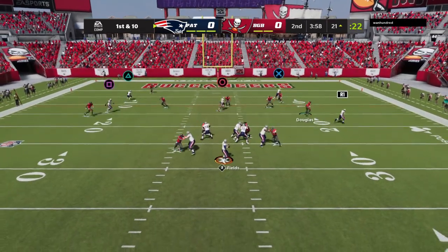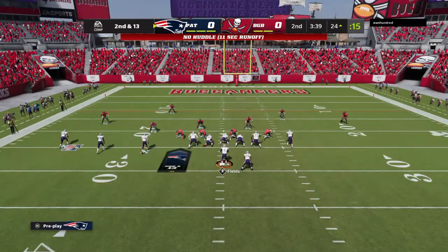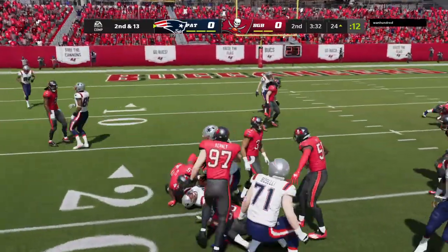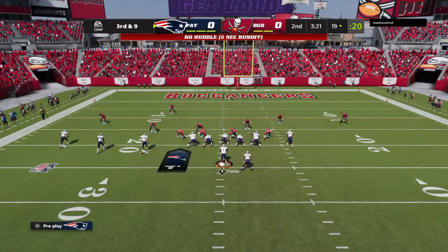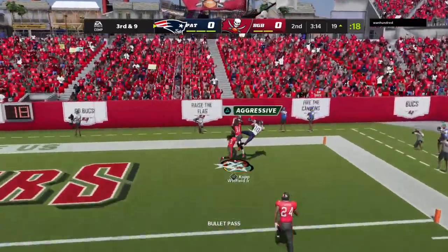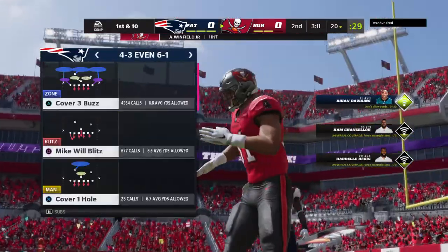On first and ten, here's Fields — dancing to his right and he can't get rid of it, he's taken down. Behind the chain, second and 13. On the run, it's Barkley — they'll get four on second down, but it leaves them with third and still nine to go. On play action, Fields — and this is going to be intercepted. Picked by Antoine Winfield Jr., and the Bucs are going to take possession here.